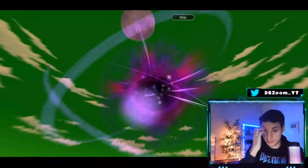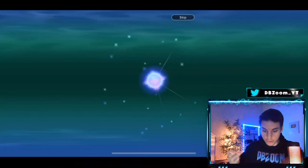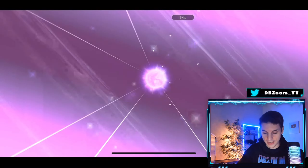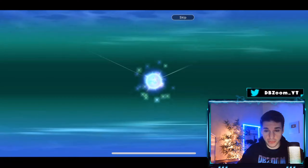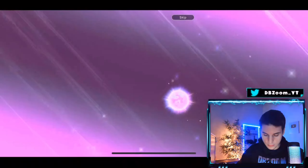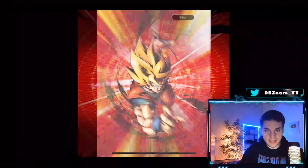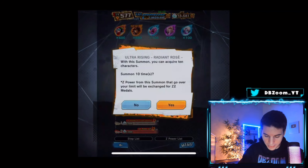Nothing here — just a simple explosion. I thought Broly would come in or something. We get the new Goku Black — there we go! That's the Goku Black I'm missing. That's a big dub right there. I'm missing like three to four units, so getting Goku Black is a huge dub. I like that Sparking animation. Heart Virus Goku — what is this? But yeah, huge dub getting that new Goku Black.